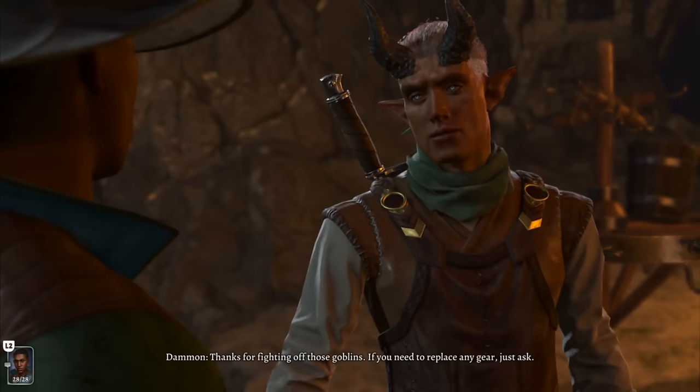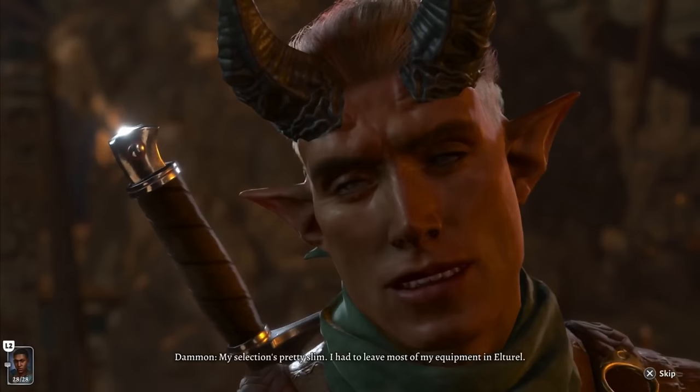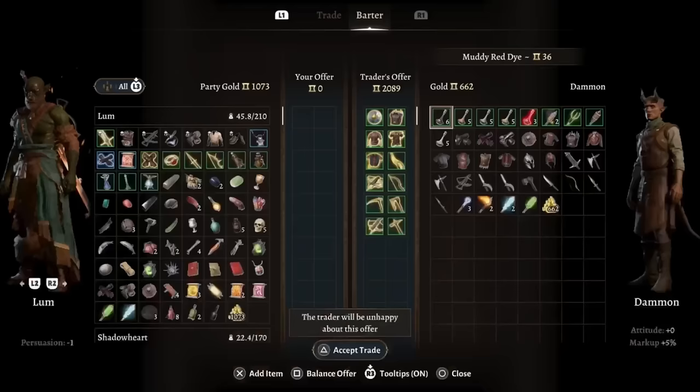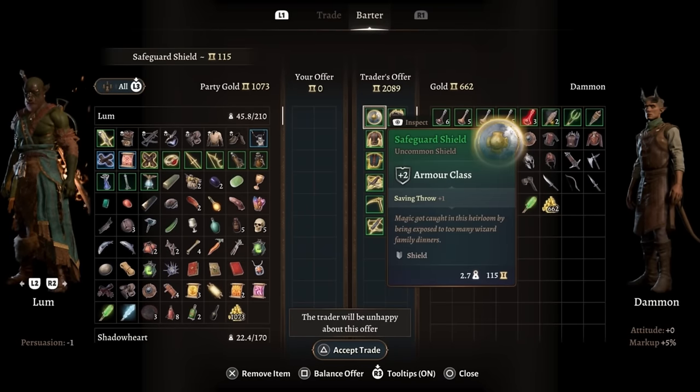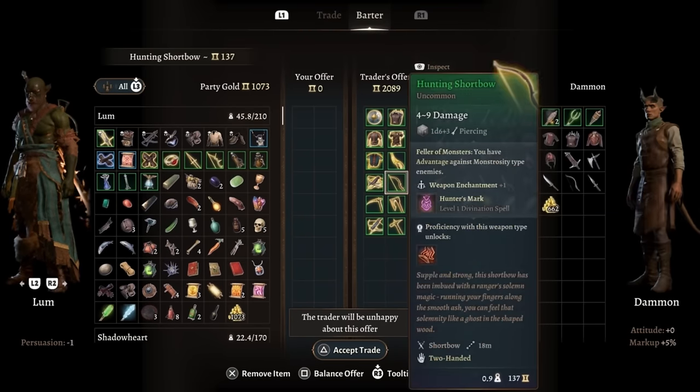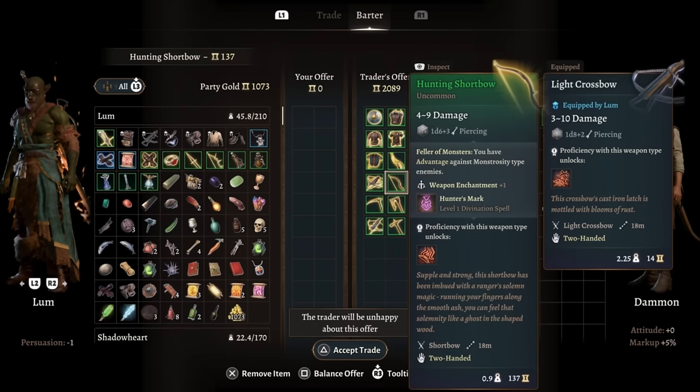In the Emerald Grove, Dammon is one of the most important traders in Baldur's Gate 3. In Act 1 he carries two unique items and both of them are very useful. The Safeguard Shield gives you plus one to all saving throws, which is good, but the best item here — and arguably the best option you should buy at the very beginning of the game — is the Hunting Short Belt.